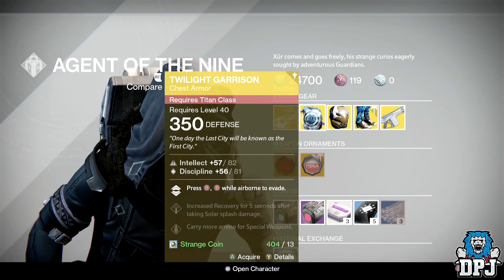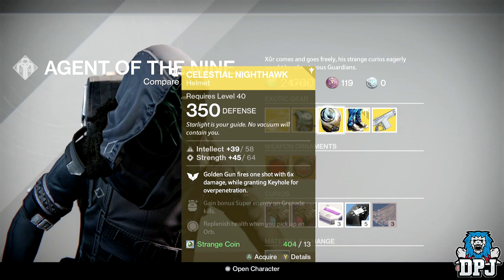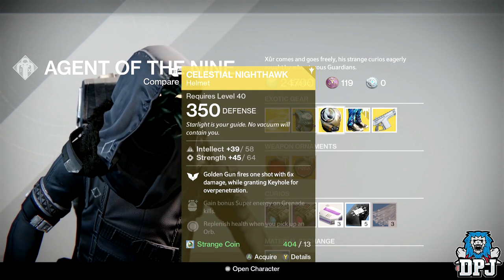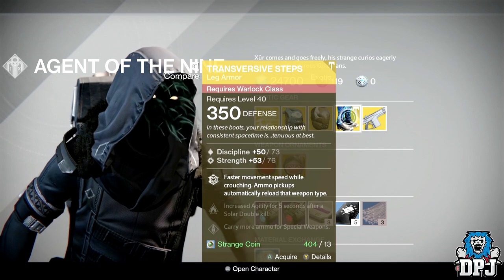We then have the Celestial Nighthawk for the Hunter — this is a helmet offering 58 Intellect and 64 Strength. Golden Gun fires one shot with six times damage while granting Keyhole for over-penetration. These will also cost you 13 Strange Coins.